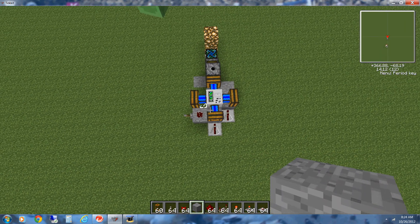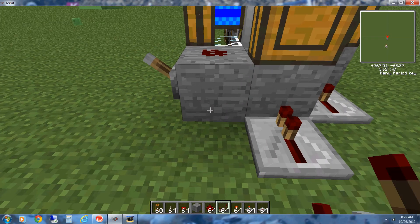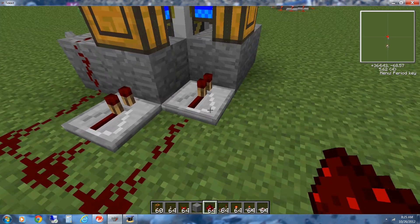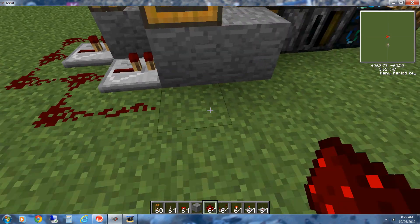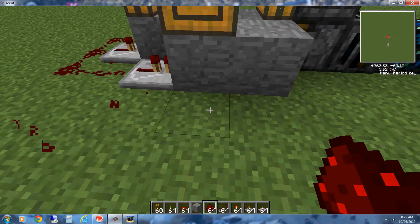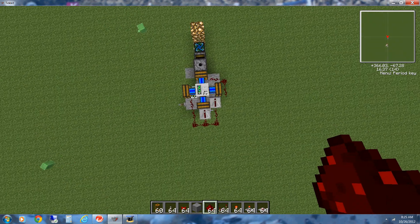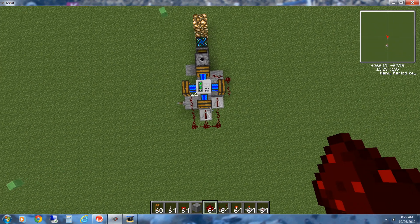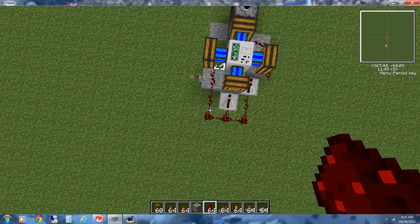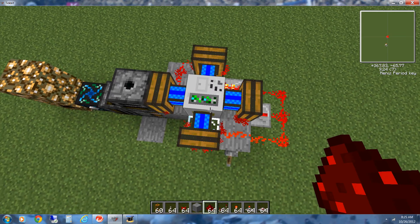And a stone block right there. So this is what it should look like. Then we're just going to wrap redstone around it. When you wrap it around here, don't wrap it around like this, otherwise it'll be a loop. So just put the redstone current right here. This is what the finished thing should look like with the redstone. These two are on the ground, and then this one just comes up like this.